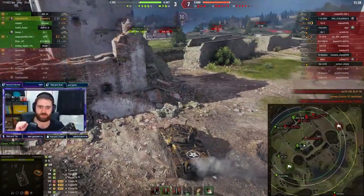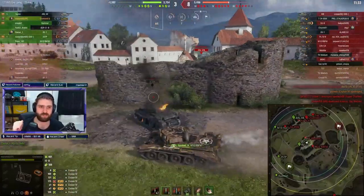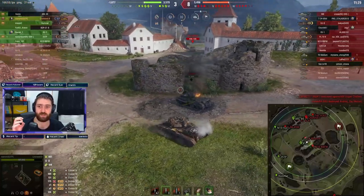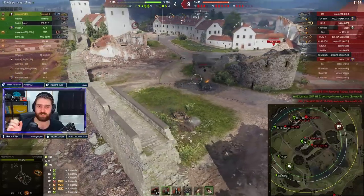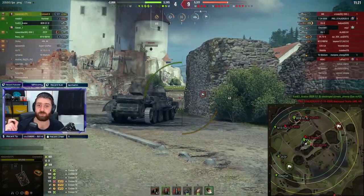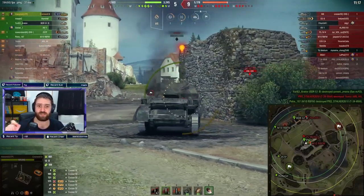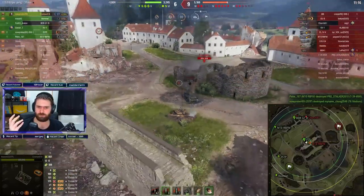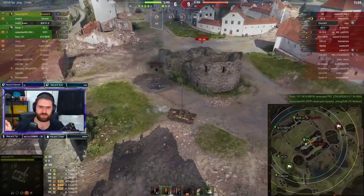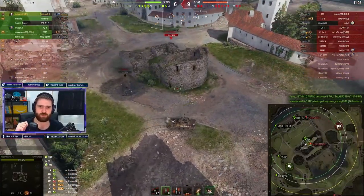With that out of the way, let's go over the Cromwell B. It is very similar to the regular Cromwell with the best gun. The only difference is that the Cromwell B has worse turret traverse dispersion — when you turn the turret, it's less accurate than the regular Cromwell. But it is more mobile, with better tank traverse speed and better terrain resistances, making it a more mobile Cromwell with worse turret traverse dispersion.